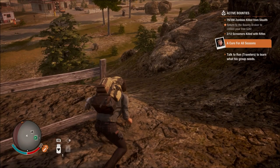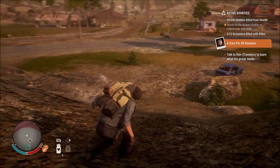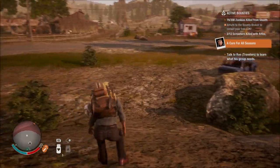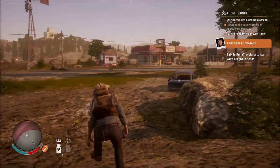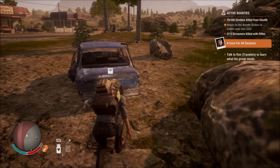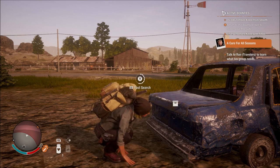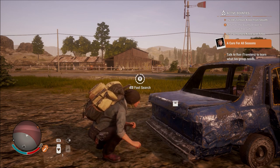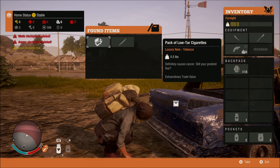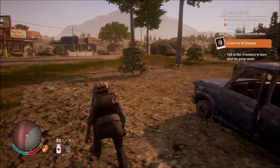Crouched down, having a look around — not much going on. The spawns and respawns can catch you out sometimes, so you need to be a little careful. You won't suddenly get a crowd of zombies spawn right on top of you, but if you've been in a building a few minutes and come back the way you think you've cleared — there can be a lot of zombies there.